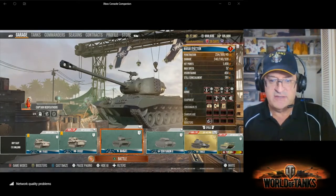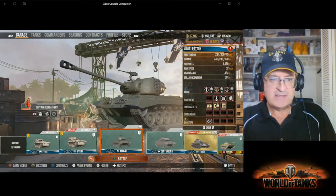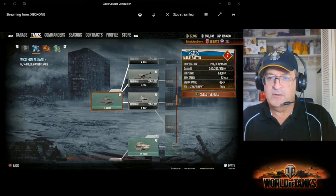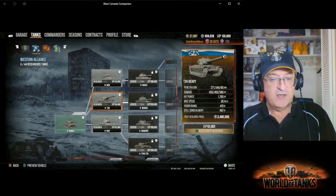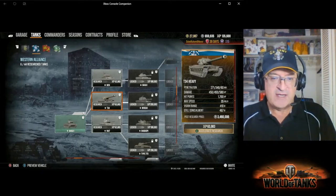...pile. This is the M46A1 Patton, and the reason I say it's a pile is — look at this — you can see it's one of the bottom-of-the-barrel tanks you have. But it does have one small advantage: you can unlock three different tank lines from this one tank.